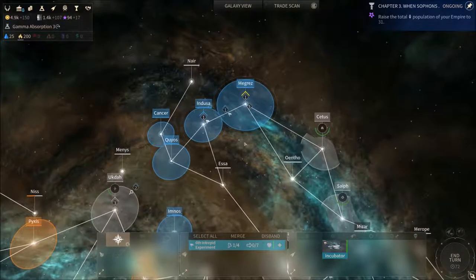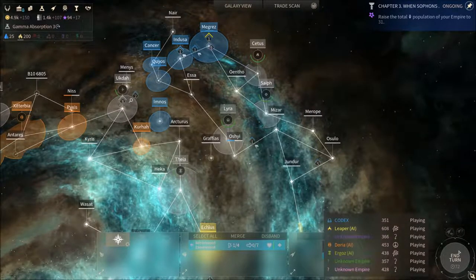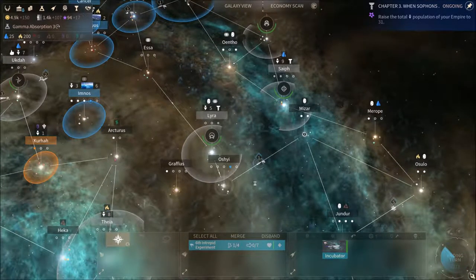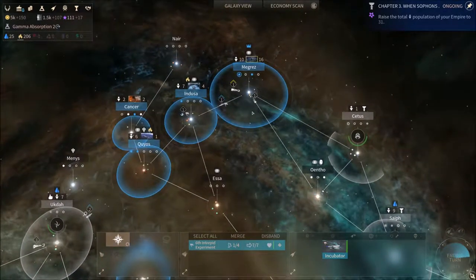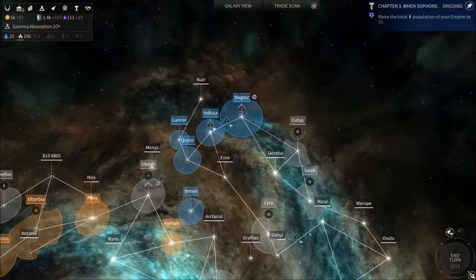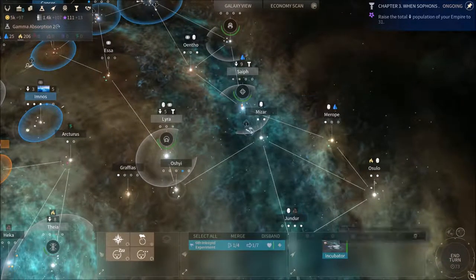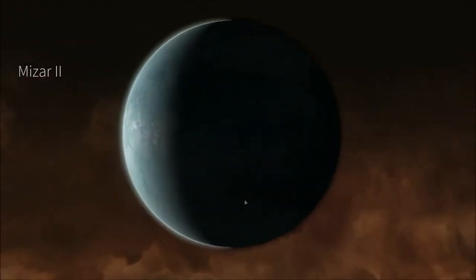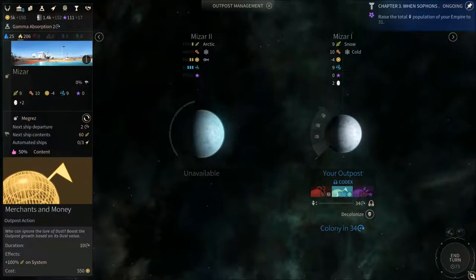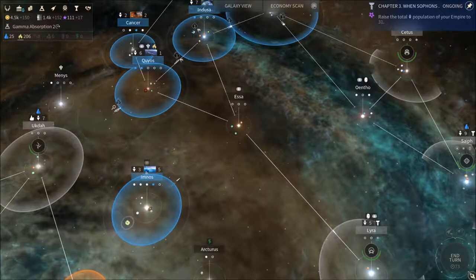I'm starting to count how many planets we're planning on colonizing — about 14. We have a large amount of money if you haven't noticed, which is very nice, but not really much we can do with it right now. Okay, let's colonize Missar — let's focus on this one with more food.